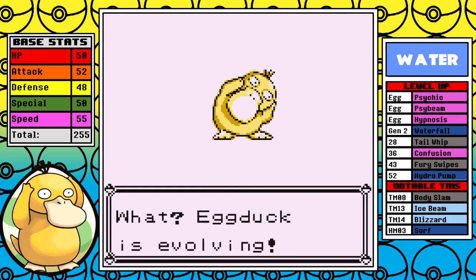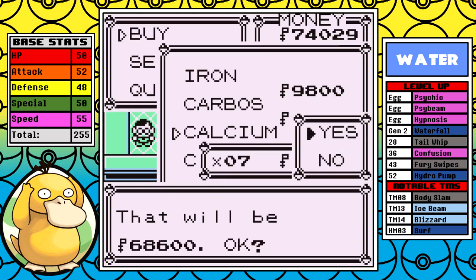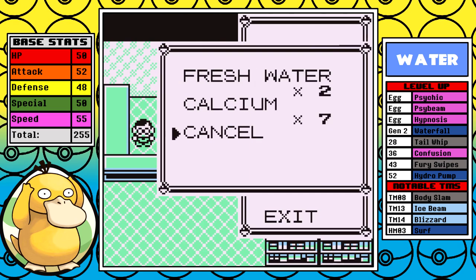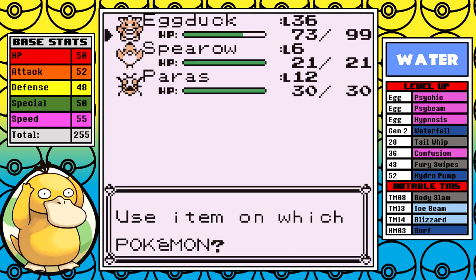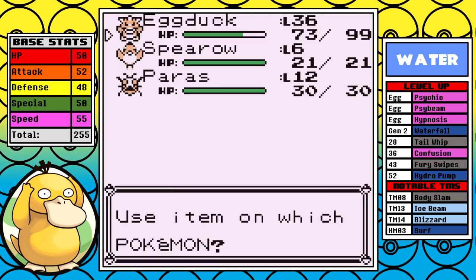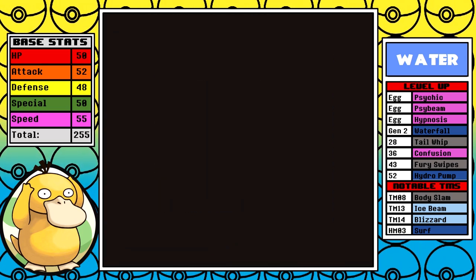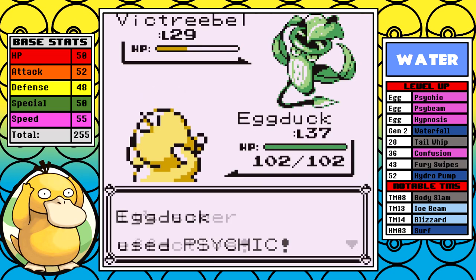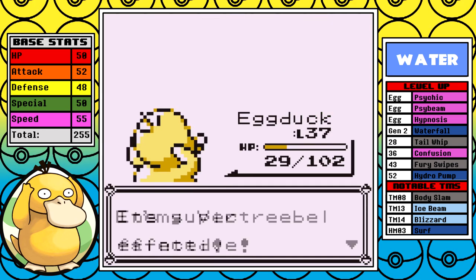After that, it's time to finally visit the Celadon mart. With all the money I've accrued, I can afford about seven vitamins. Calciums for the Special will help the most in later situations because more damage smooths out the run. Since I'm here, I put off Erica long enough. At level 37 I can outspeed her, but Psychic just doesn't do enough damage — I get put to sleep and actually tank a Razor Leaf before waking up and taking it out.